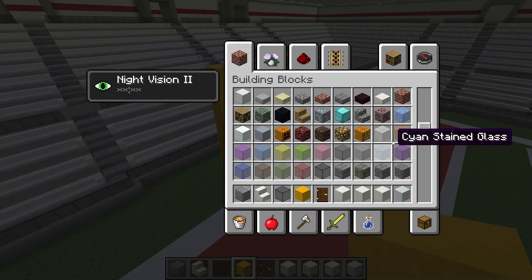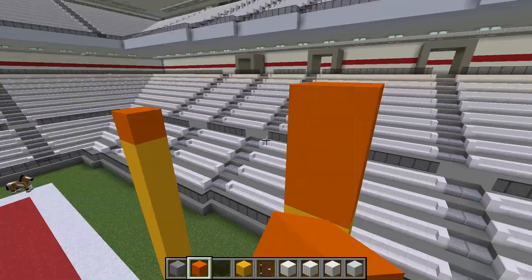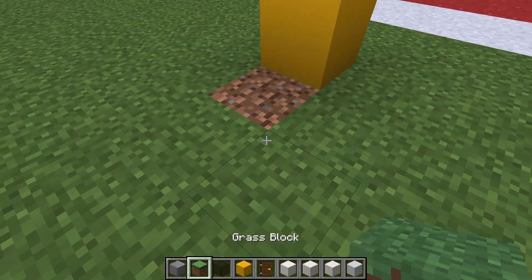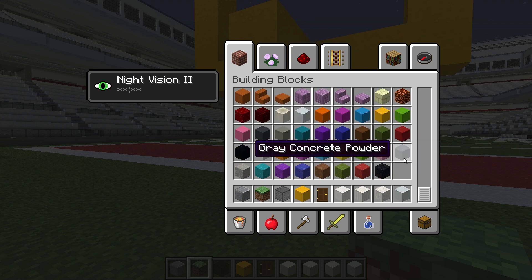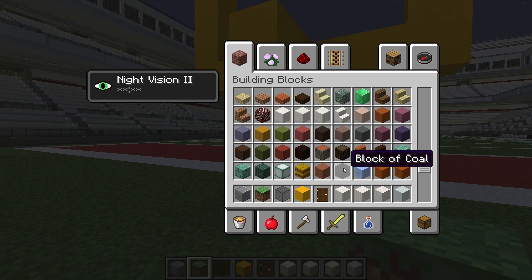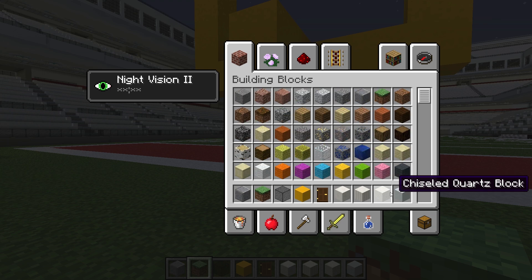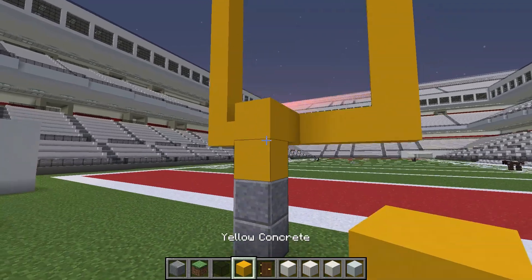And we're going to do orange on the top - something like that. There is one end goal. Now one thing we want to do is kind of give this padding - make it look like there's padding. To do that, it's like purple. See if there's like a nice muted equivalent of that - andesite would look alright, kind of looks padded. Something like that.